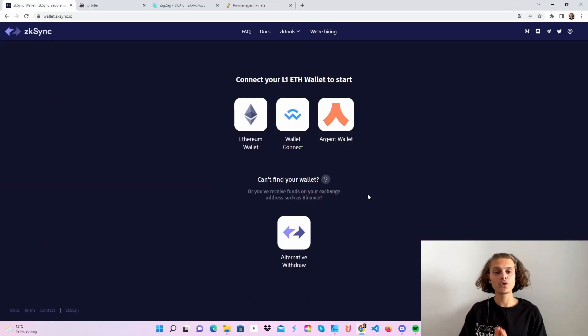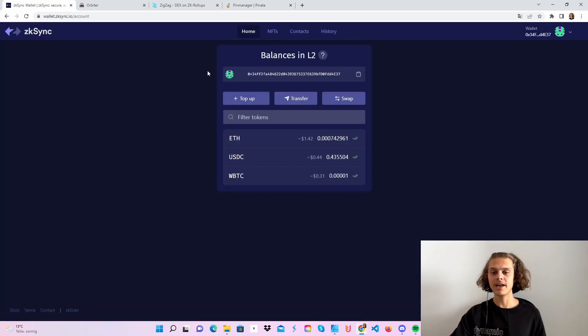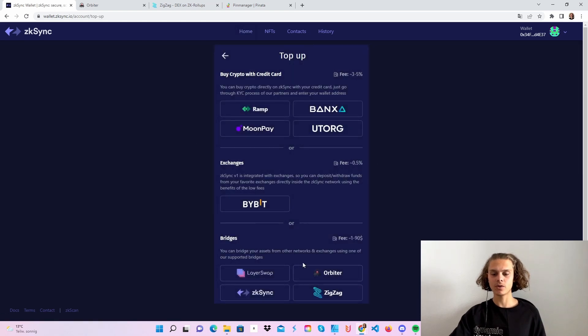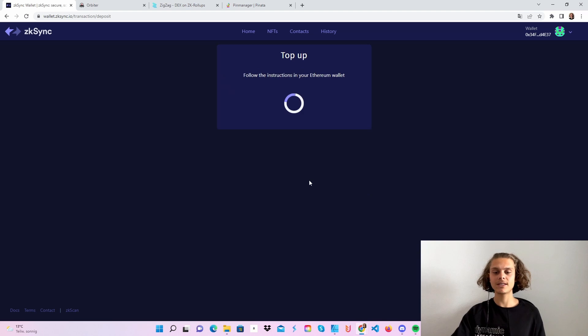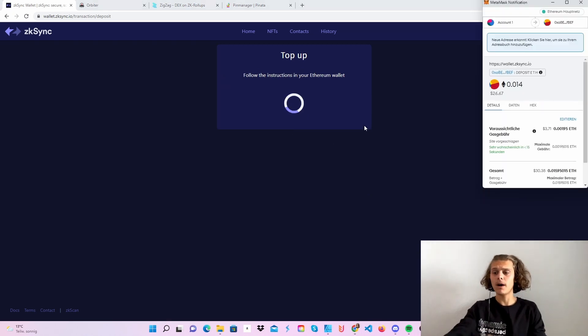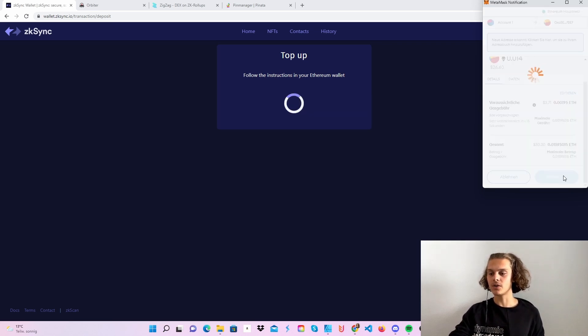First, hop over to wallet.zksync.io. As I said, we are going to choose our Ethereum wallet connected with MetaMask, and then you will see this normal setup here. We will need some funds from Ethereum on ZK Sync, so click on 'Top Up.' If you scroll down, you can already see those bridges, but we are going to use the official ZK Sync bridge — just click on it. You will see what you have, and let's say I want to send over around $30. I think it's going to be a little bit less because of the fees. Let's try $26 and just click on 'Top Up.' There will be fees around $3.71, and we will click on confirm.